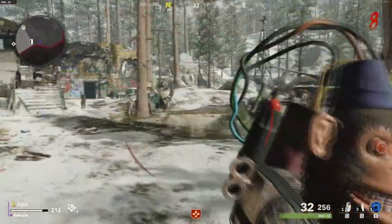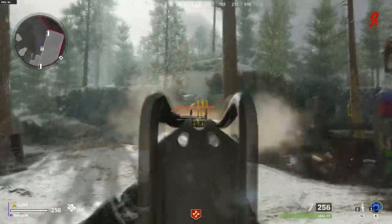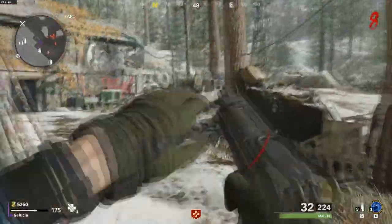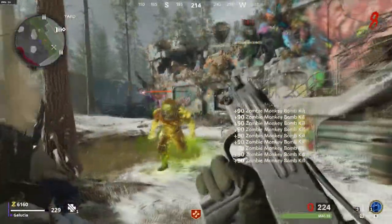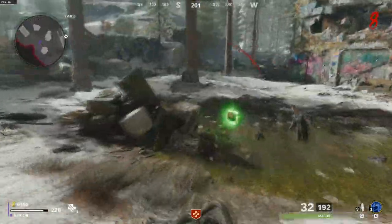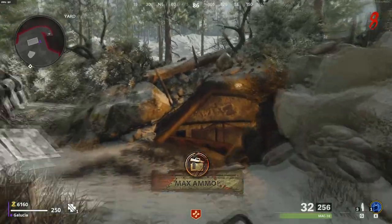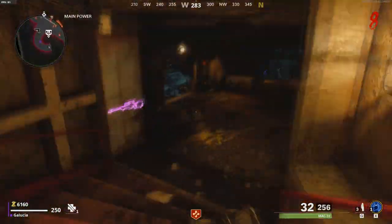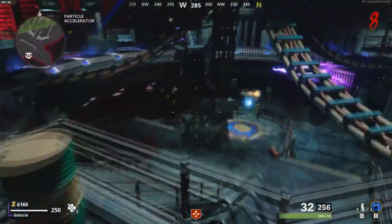Since I got a free monkey bomb I'm gonna throw it while I focus on this guy, because I want to pay attention to how much damage this does to the boss — almost none. Literally not even worth trying. Obviously we haven't pack-a-punched it yet, so I can go do that real quick. I think I will, because I really want to see how this works against the boss.